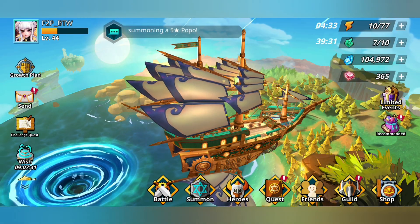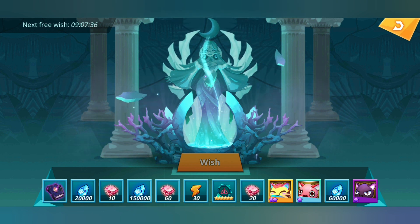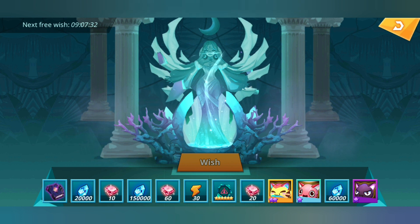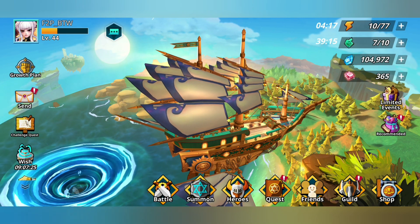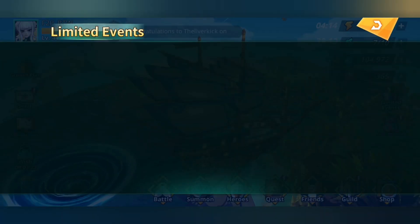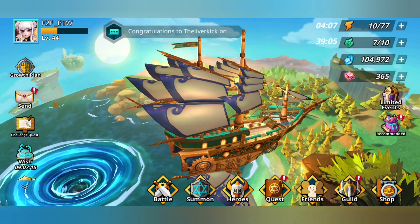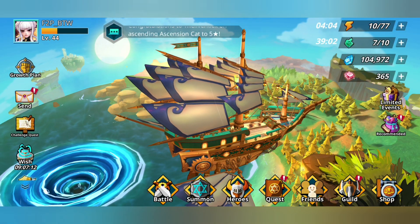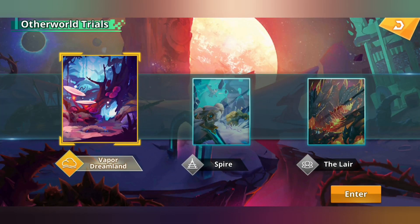I'd like to note that this does not include wish — if you get lucky, sometimes you can get about 60 gems; if not, most of the time you'll get about 10 or 20. This does not include wishes, quest grinding, apologems, new events like hero training, other freebies the devs send occasionally, or the otherworld trials. Vapor Dreamland pays off about 300 gems for me clearing up to stage 55, and I'm not even including those.